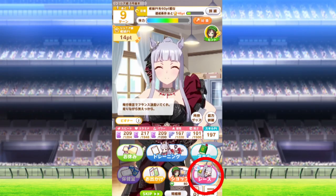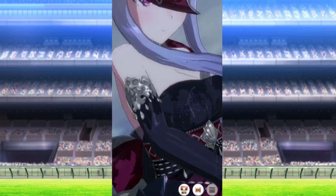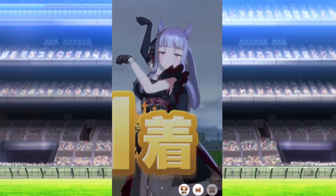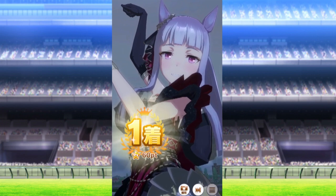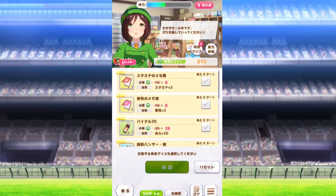Rival races will also sometimes appear, and the benefit to winning these is getting a random skill hint related to the strategy you race them in — like a hint for a skill for a long distancer if it was a long distance race. Sometimes you might even get sales to get items, so you should take advantage whenever possible.